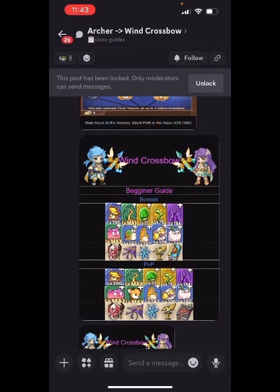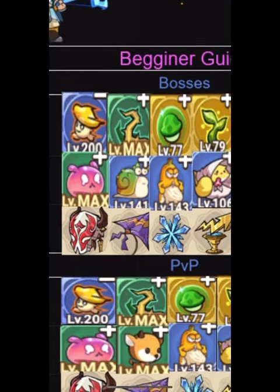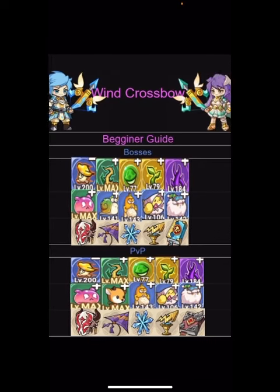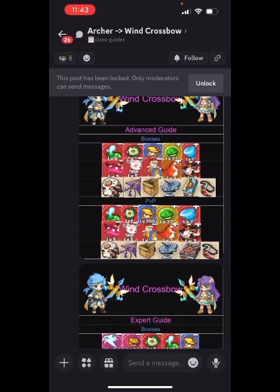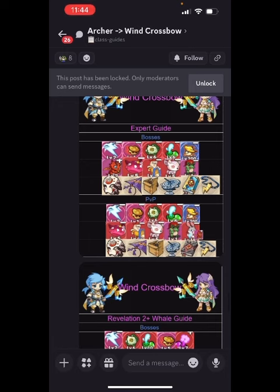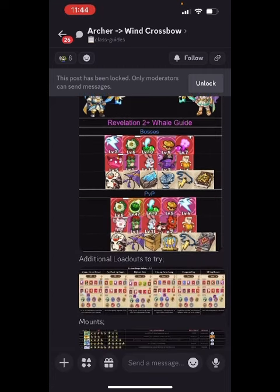The wind crossbow beginner guide matches all the different skills, pals, and relics you'd want in PvP, and then shows progression later in the game. It covers PvP and bosses, then as you get more advanced — yellow skills, orange skills — it walks you all the way from early game to what we'd call end game right now. Then the red skills section, and then into expert where you have all pink skills.